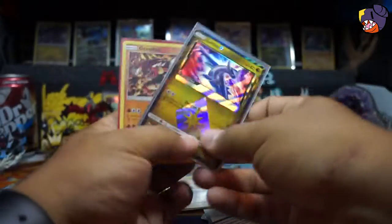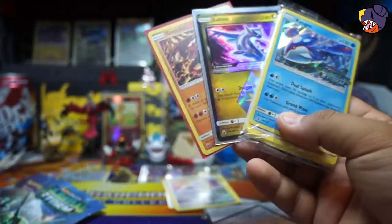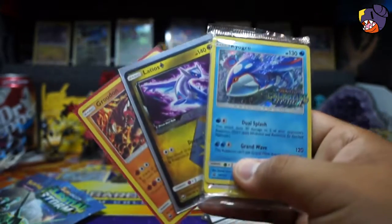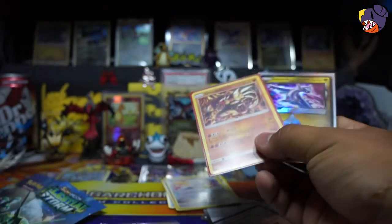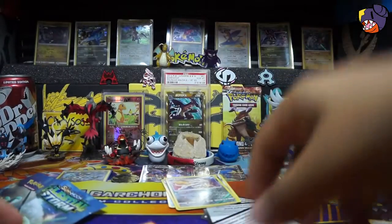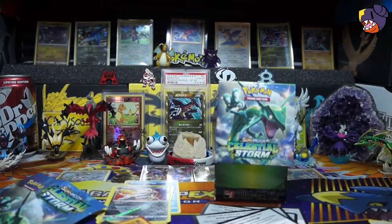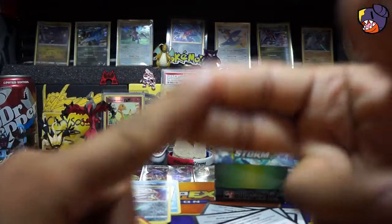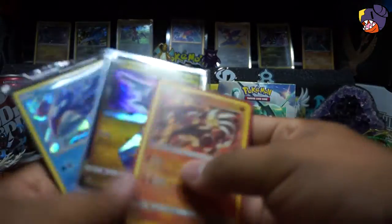Very cool — we got a Latios Prism and a Kyogre here from this Build and Battle Celestial Storm pre-release kit. Not bad at all! I think it's pretty good — my first Prism and my first holo. That is very cool. And that's it for today's video, guys — I hope you enjoyed it. We opened up this beautiful little pre-release kit! If you enjoyed this video, please smash that like button, subscribe, and hit that notification bell if you haven't. Thank you guys for watching, hope you enjoyed it — let me know which card was your favorite!